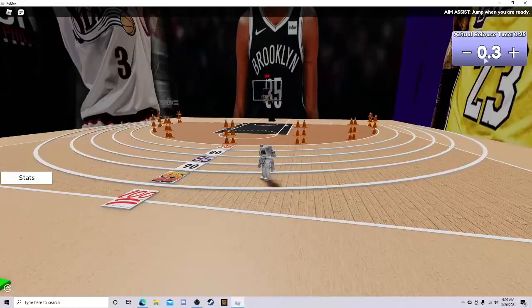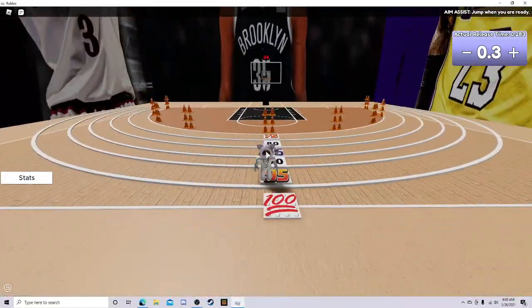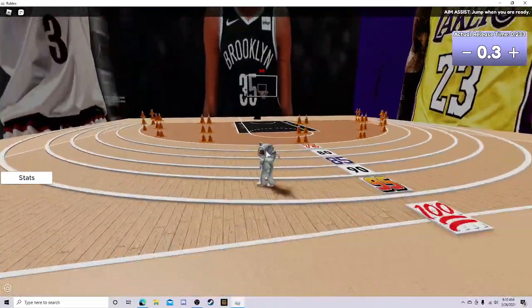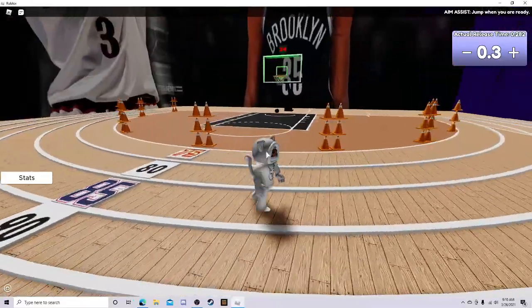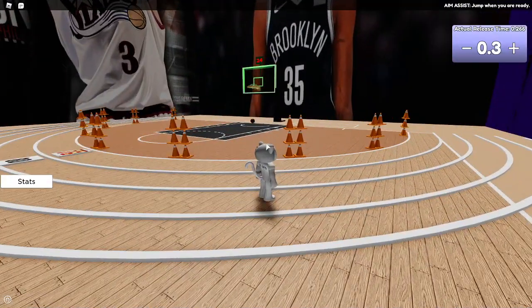It tells you the jump timing — like 'jump 2.5' means that's when you released the ball. That's why you hit or miss. My keyboard is loud, so you might hear that — sorry about that. I'm just getting warmed up right now.